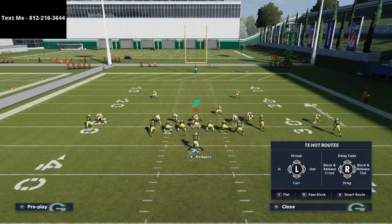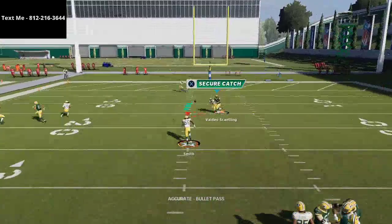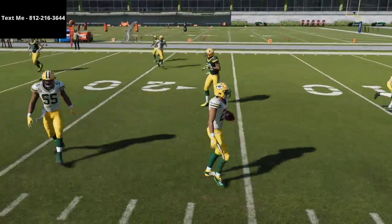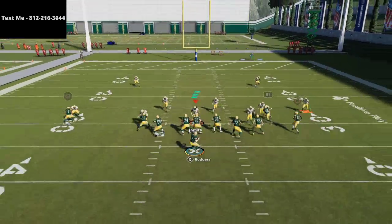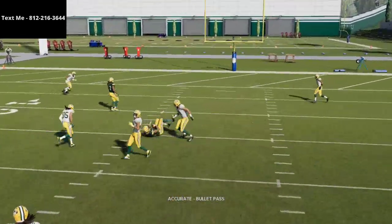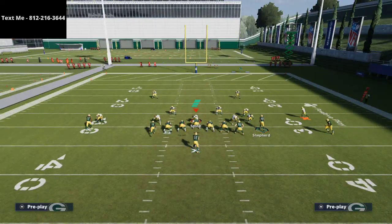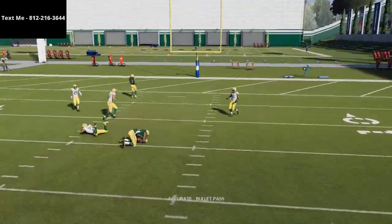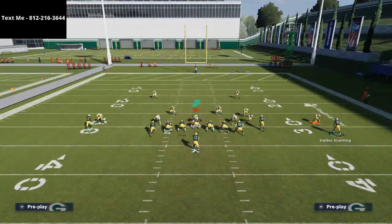What you can also do is this dig route — this deep dig route to Marquez Valdez-Scantling. For the most part this route will do fairly well, but the one thing you might want to do is motion him in. If you motion him in, as you can see, he's going to get a lot more separation. On the first play, Jair Alexander was able to get the pick. The second play, a much different story. By motioning him in, you get that motion snap and basically turn this into a gun-empty bunch type of scenario.